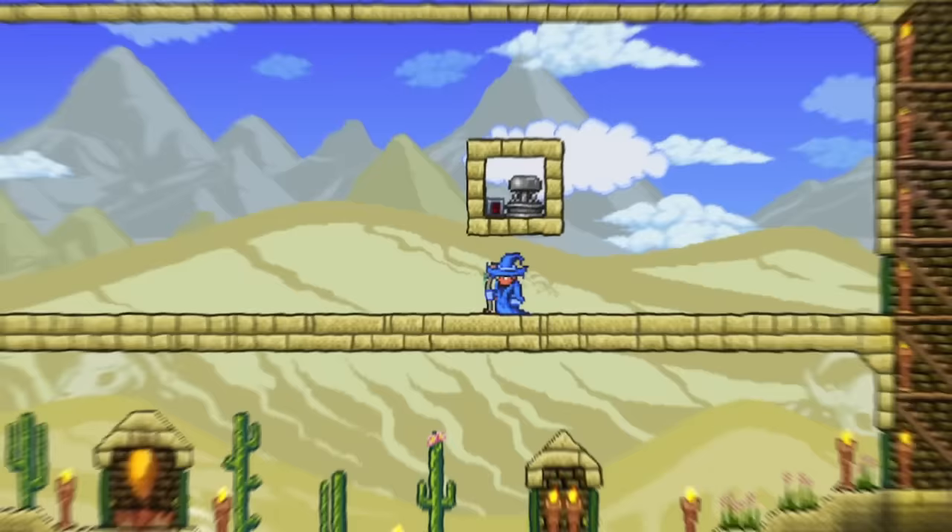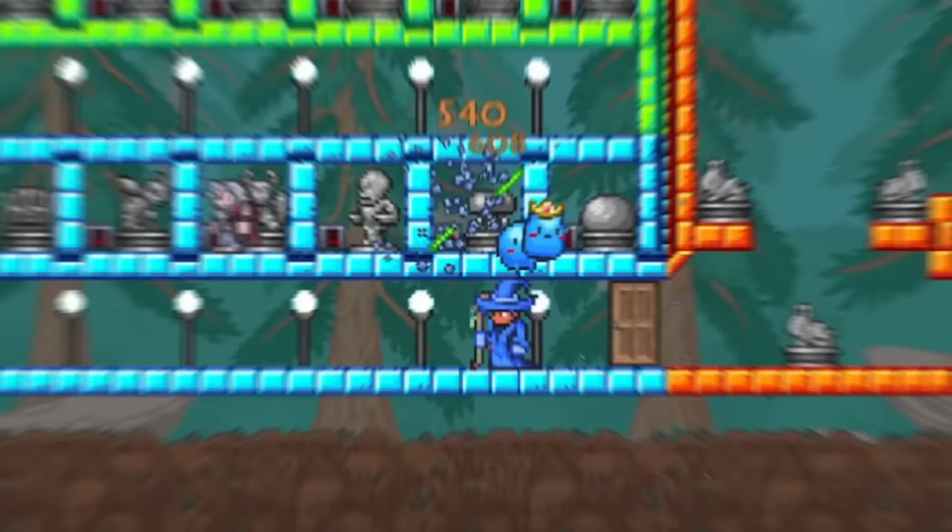For the final pre-Hard Mode farm I think you should make, we have a Jellyfish Statue Farm. This is a super easy way to get an unlimited source of light through glow sticks. You can get the wire stuff from the Mechanic, and Jellyfish Statues can be found easily underground.